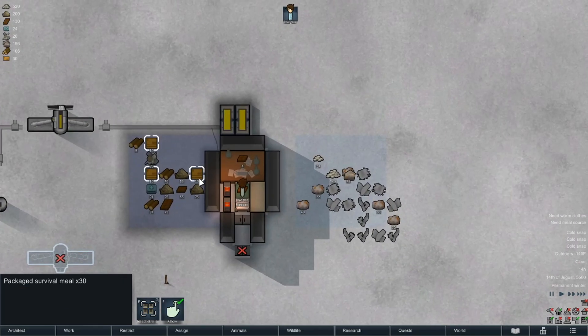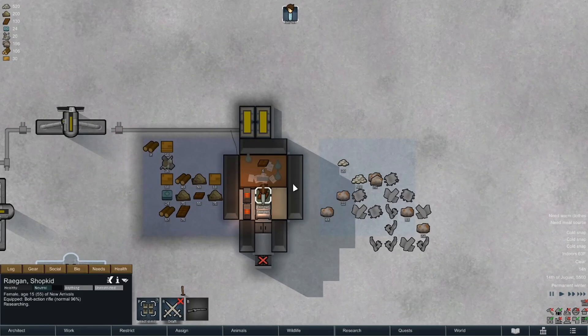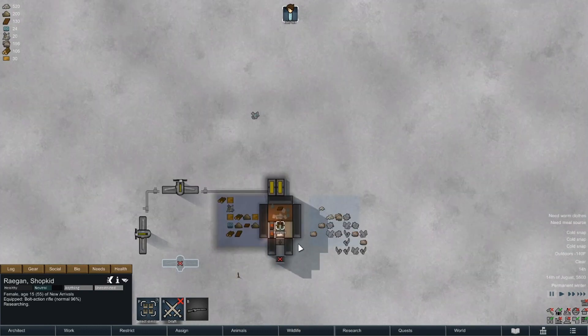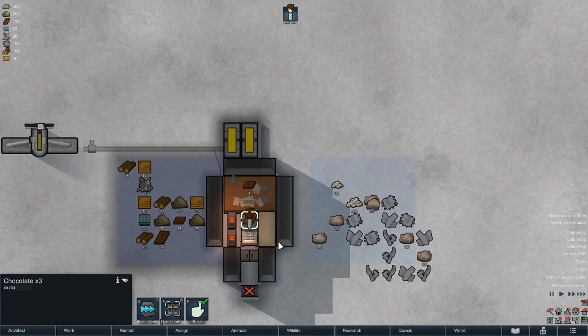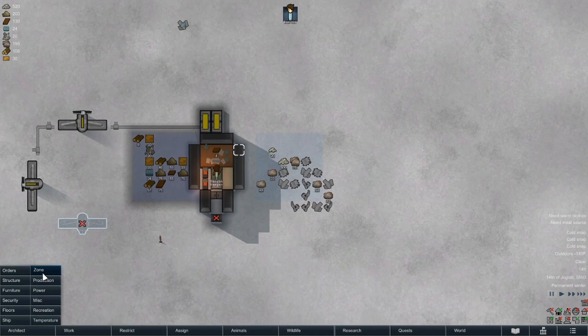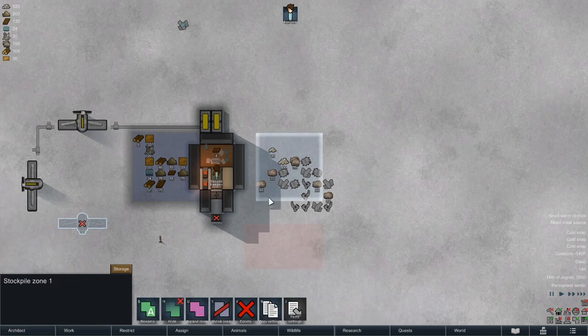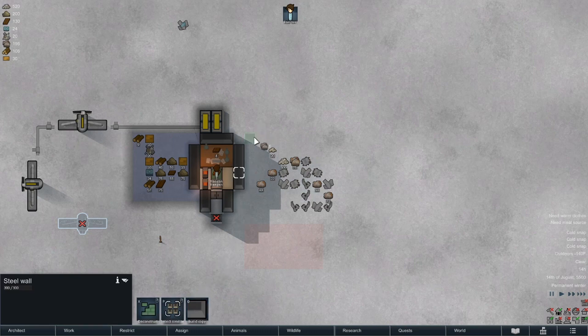We have hydroponics, in fact we should probably get on top of that sooner rather than later. I want to build a smelter in the room where the hydroponics are. Actually that's probably a bad plan because we're going to be opening and closing the door a lot. I'm gonna have to think on what the right move is there. In the meantime we have 268 steel. We need to go get the rest of the steel, and we're actually going to have to move all this stuff out of here - let's have a dump zone.